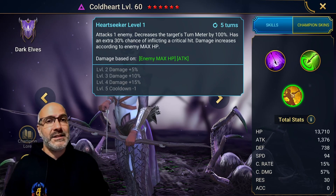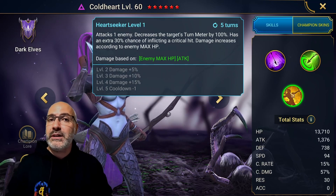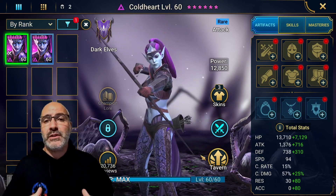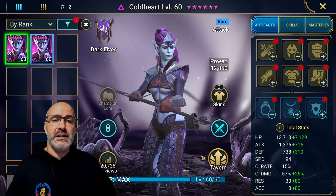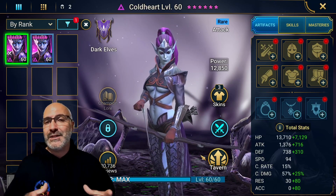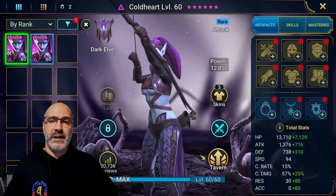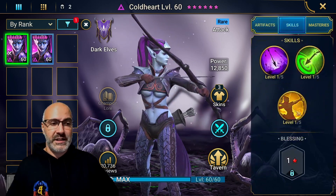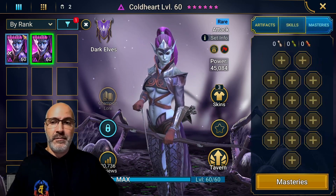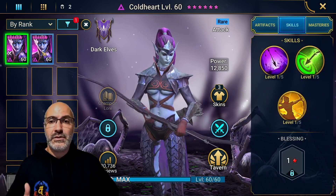So we're going to do one test with books and one without, and see what the results are. The build we're working with: she's one of the best champions to test with because we can build her with 70% crit rate, stack as much crit damage as possible, and see what results we get. Neither of the two Coldhearts have masteries or blessings, so it's an equal comparison.